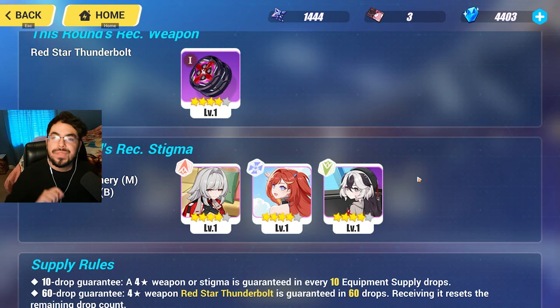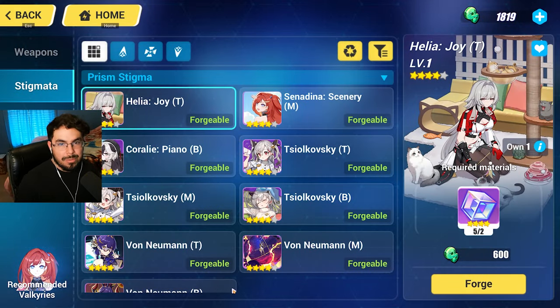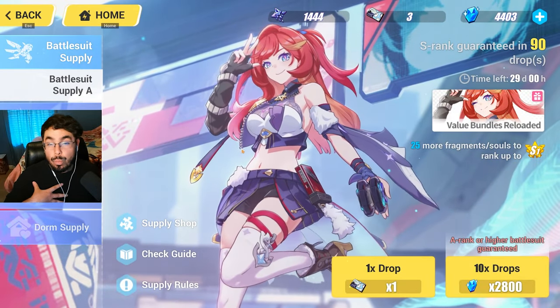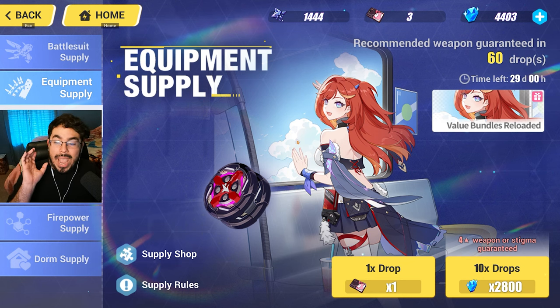If you're missing stigmata after pulling the weapon, you can go into a certain menu and craft Part 2 stigmata with a specific material. The beginner guide shows you where this menu is. This makes gearing out a character very easy compared to Part 1. We are guaranteed a lot more of what we want with the gems we use — no 50-50, guaranteed character, guaranteed stigmata, guaranteed weapon. Everything is so much better.